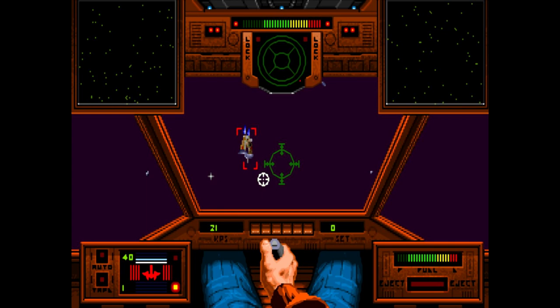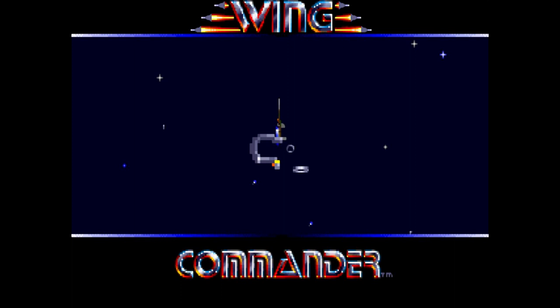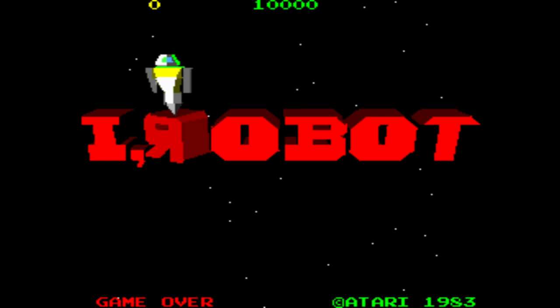Everything I'm going to talk about here actually filled in the gaps between the lines to represent the world. So let's move back to 1984 to a little-known coin-op, which I think is the earliest example of 3D polygon graphics. This is iRobot, developed by Atari Corporation. It was a pretty obscure title.